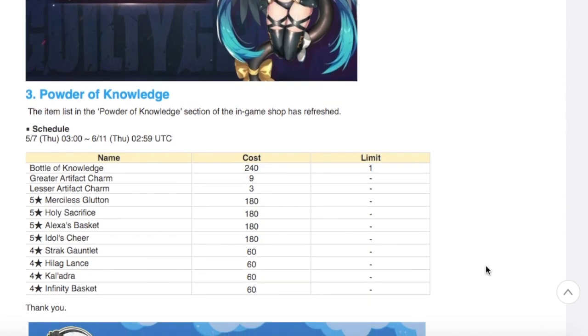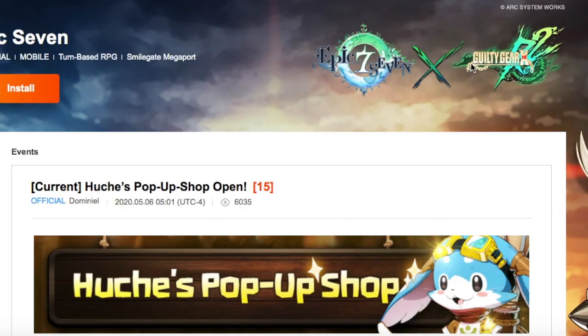Along with this quick update, we are getting a refresh in the Powder of Knowledge. We are getting Merciless Glutton, Holy Sacrifice, Alexa's Basket, Idol's Cheer, and a couple of other four-star artifacts. If you don't have Idol's Cheer, make sure you pick that up. Alexa's Basket is also great — I'm an Arbiter Vildred owner so I'll probably pick up a copy of that. A lot of people have been using Idol's Cheer for Wyvern 13, so throw it on your soul weaver and push up that DPS nuker.